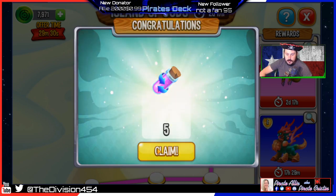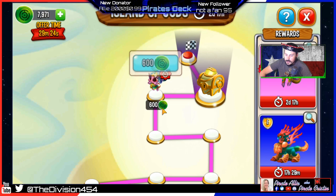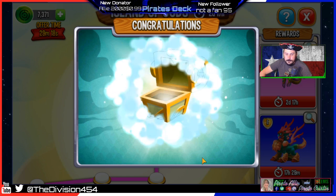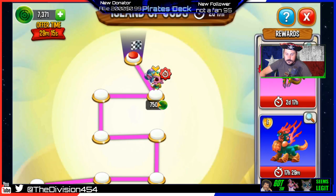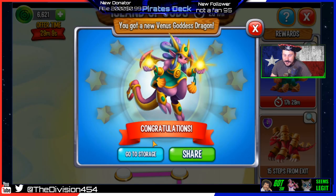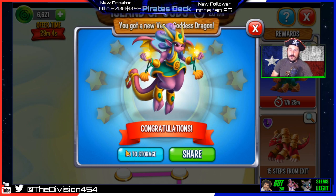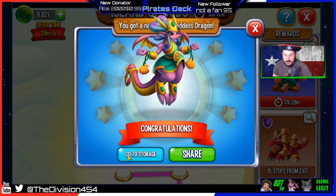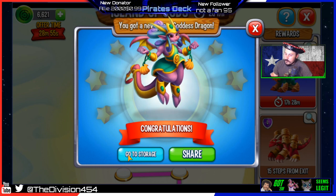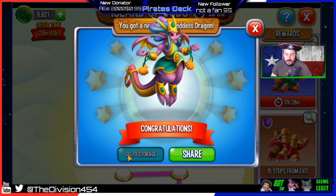No way! I got it — so it only took about 10,000 coins. Now I know for future events: save up about 10,000 to 15,000, and 10,000 is probably more than enough. Yeah, 10 to 15,000 and you can get the event legendary. I was worried over here that I wasn't going to have enough, like I'd barely scrape by.